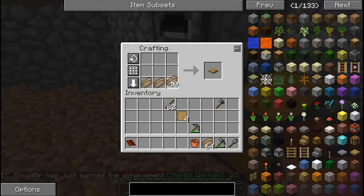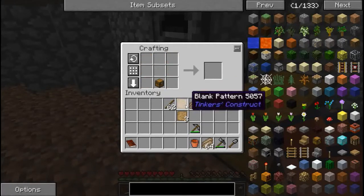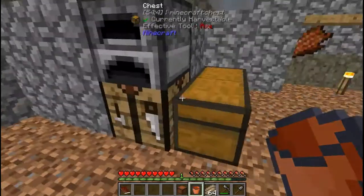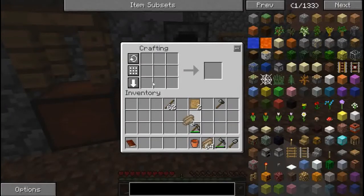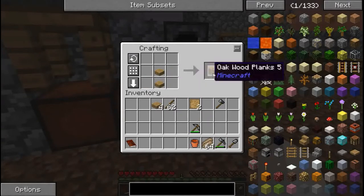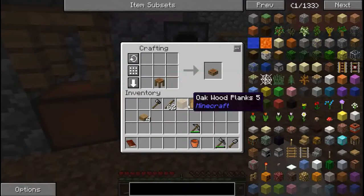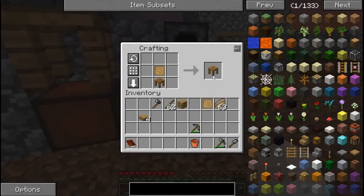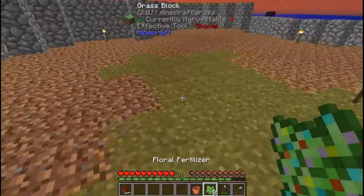Okay, start by making some stencils - that's a bit laggy. No, that's not how you do it - make the chest first, then you get a pattern chest. There's also the stencil table. I need a hatchet, deadwood, a crafting station, and a tool station. It's also lit up so we don't want any monsters.